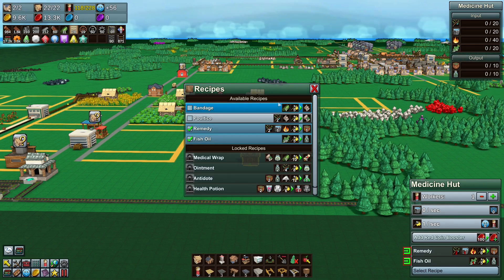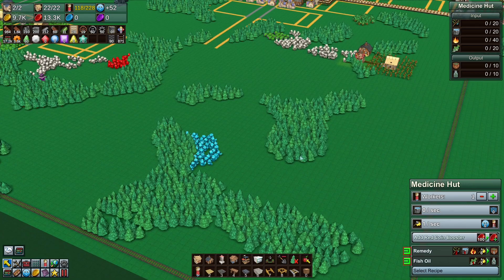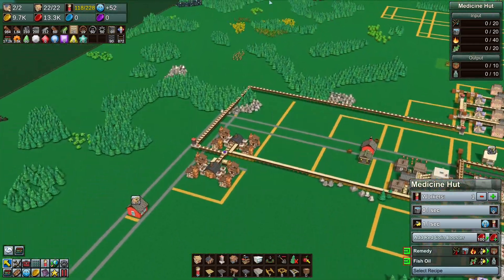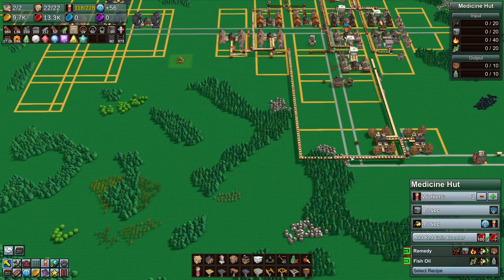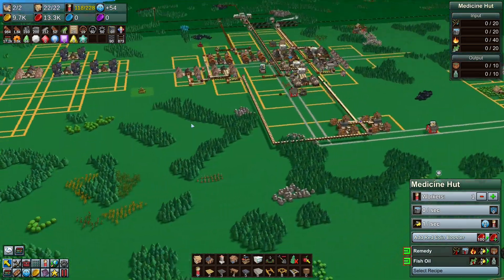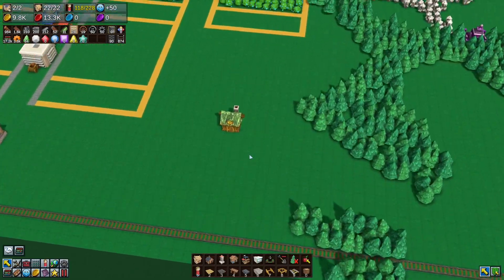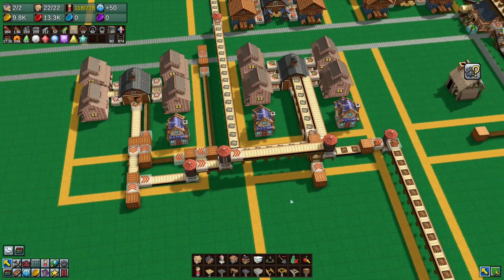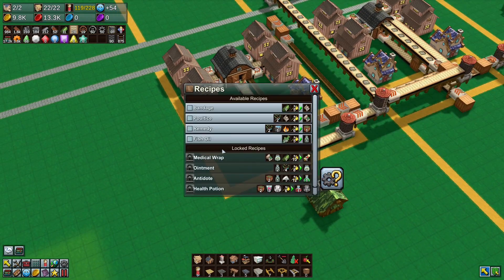We might put the medicine hut on the corner somewhere since it's knowledge-based. If we ever get enough town centers, I'm thinking a knowledge town in the center — that way it's equidistant between the four surrounding towns. The center of the knowledge town would ideally go here, slightly off but between them all. We'll deal with it when we have the money to clear enough trees. For now I'm going to put a medicine hut down here.